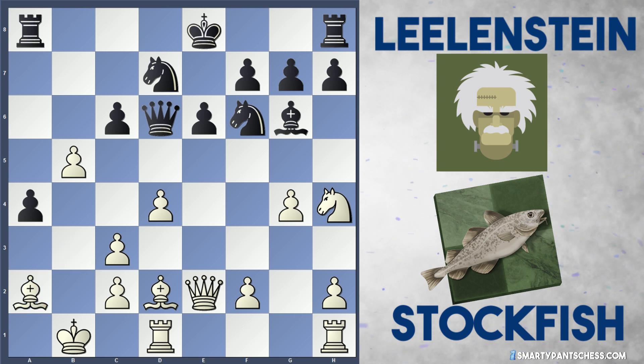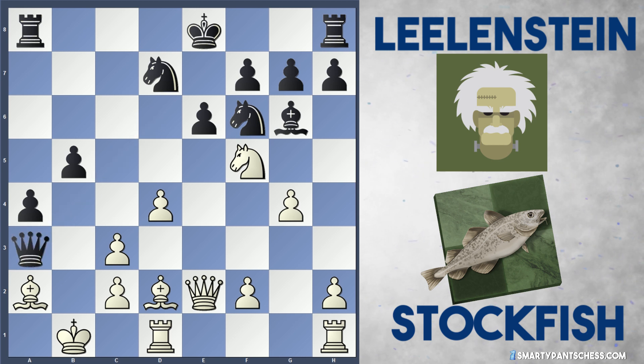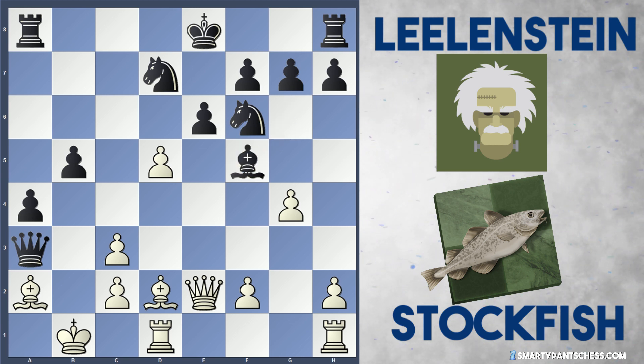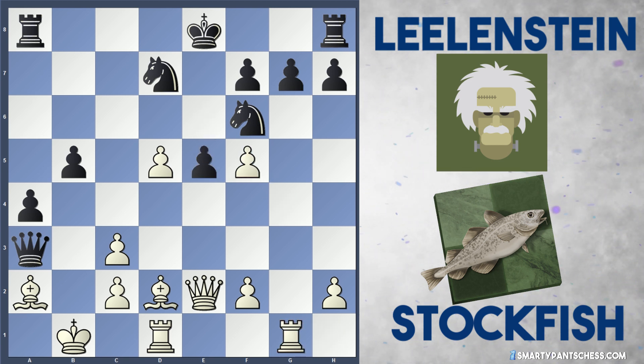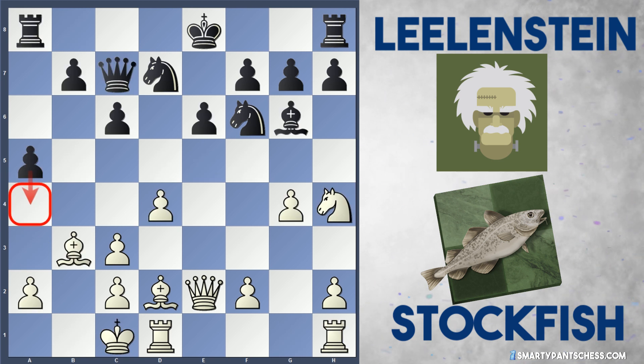Stockfish could play a4 here to stop a4 from black. But after Qd6 and Kb1, b5, it looks as though black's getting a bit of an initiative. After a takes b5 and a4 hitting the bishop, once the bishop drops back to a2, black can play cxb5. But luckily white has this resource of knight to f5 hitting the queen. The analysis gives that white's slightly better, but in a practical game it's very hard to see who's winning.